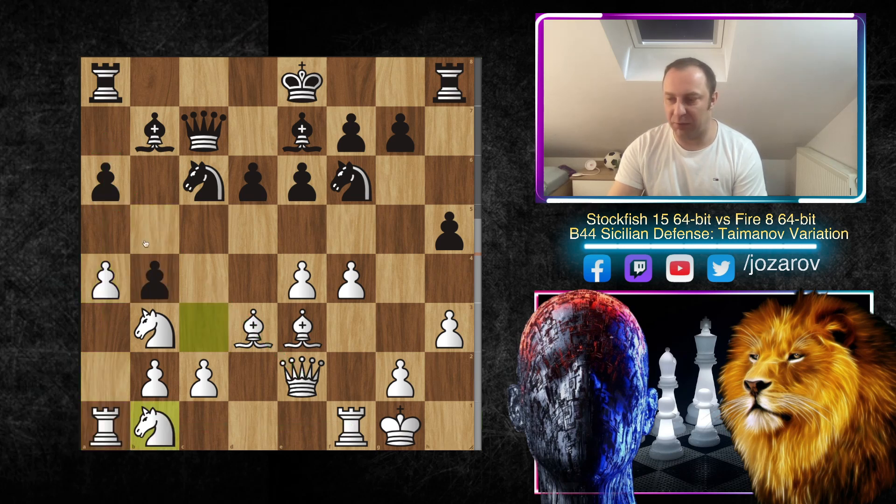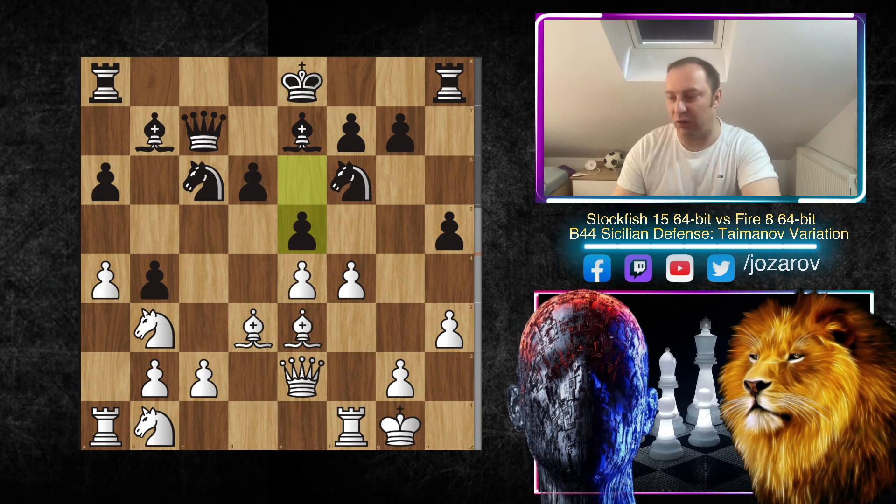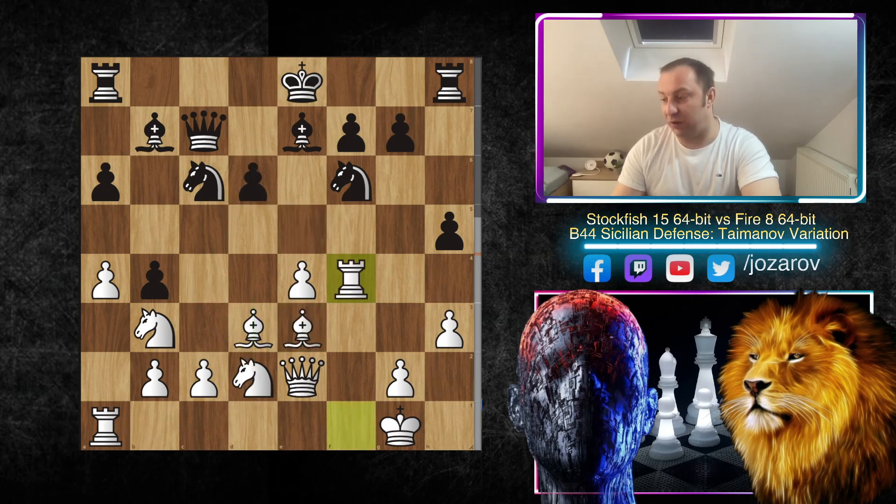After a4, Black plays b4, exposing himself and creating several weaknesses. After Knight to b1 we have e5 — Fire is trying to break in the center. We have Knight to d2, e takes f4, and now Rook to f4 — which was a little surprise. I expected maybe Bishop to f4 to continue pressure against the weak d6 pawn, maybe Knight to c4, then Rook to d1. But Rook to f4 is a brilliant idea because Stockfish is realizing that Black has stayed a little bit too long with the king in the center.